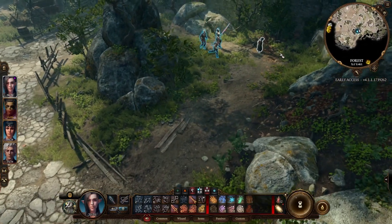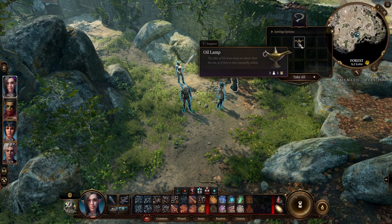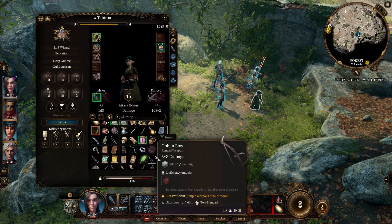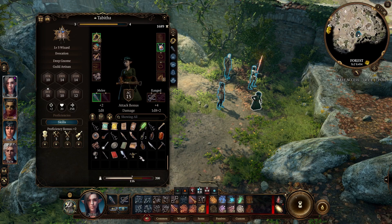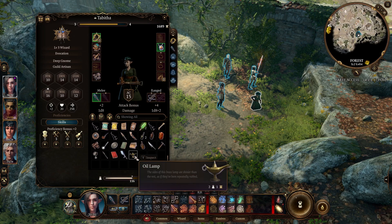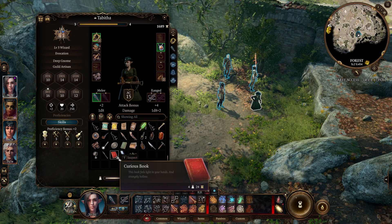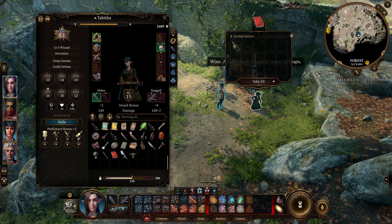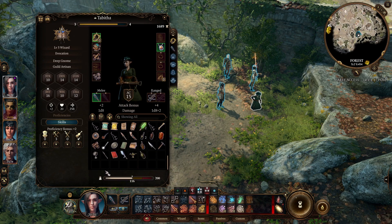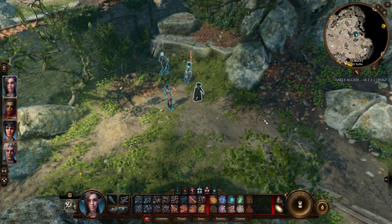Oh, curious book — I wanted to read that. Oil lamp: an ordinary lamp, not a trace of magic on it. You double-click it — the sides of this brass lamp are shinier than the rest, as if they've been repeatedly rubbed. I wonder why. All right, let's read the curious book. A reader with decadent tastes perhaps — it's a book with a hidden compartment. Interesting.